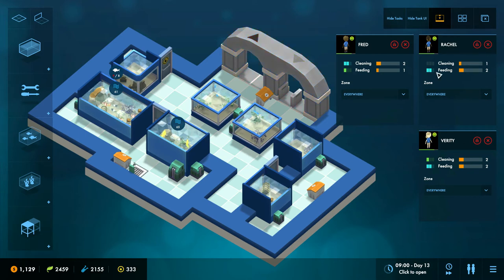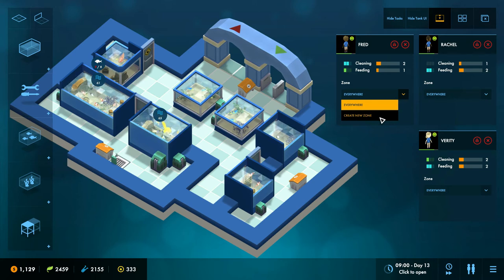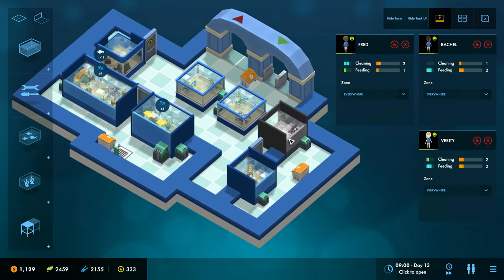So this is pretty nice — we've got two people who will clean, and all of them will feed, but Fred will only feed after any cleaning jobs are done. That's the first thing. I've also added a second tool which I'm calling zoning — staff zones. Currently these guys will all work everywhere, but if we click on this drop-down box we can create a new zone, meaning they will only do tasks that exist within the given zone.